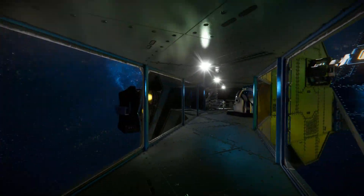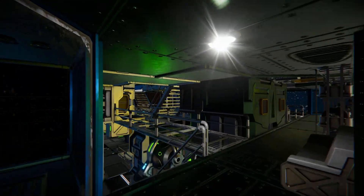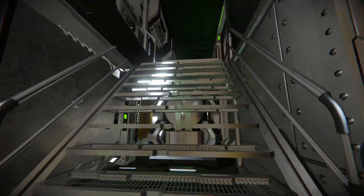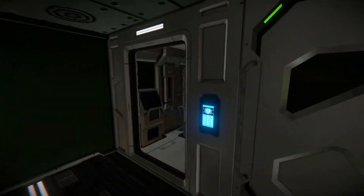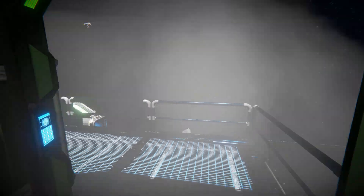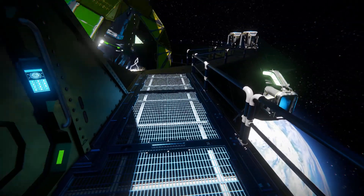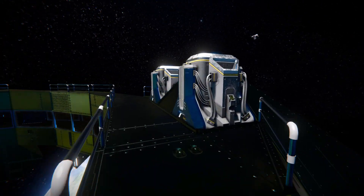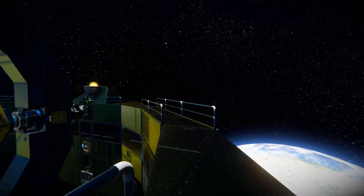Coming all the way around up these stairs and towards where we just were, we're going to find a little toilet and a doorway that leads outside. Opening that up, we come to the catwalks we saw earlier. This will lead us around the top of our spinning section, and we can get manual access to our ion thrusters if they ever took damage and needed welding up.